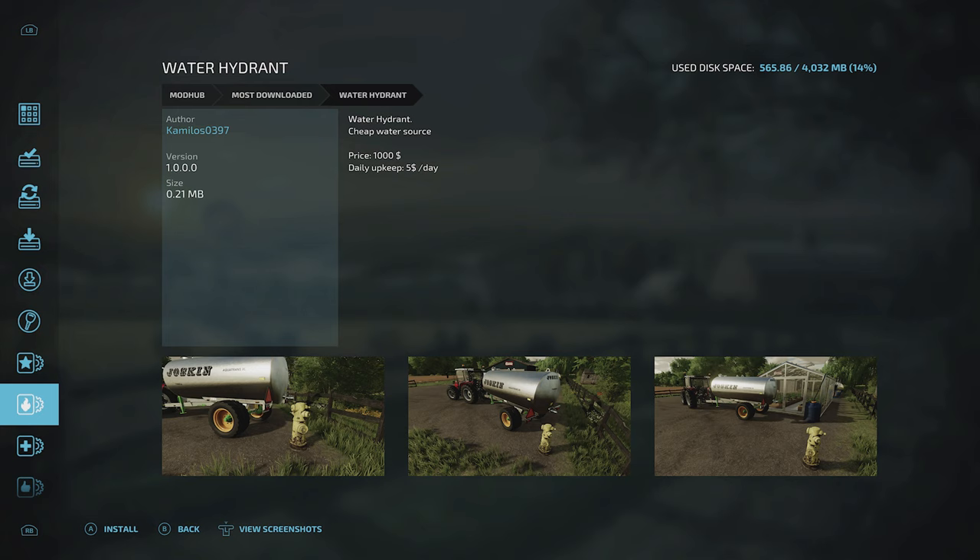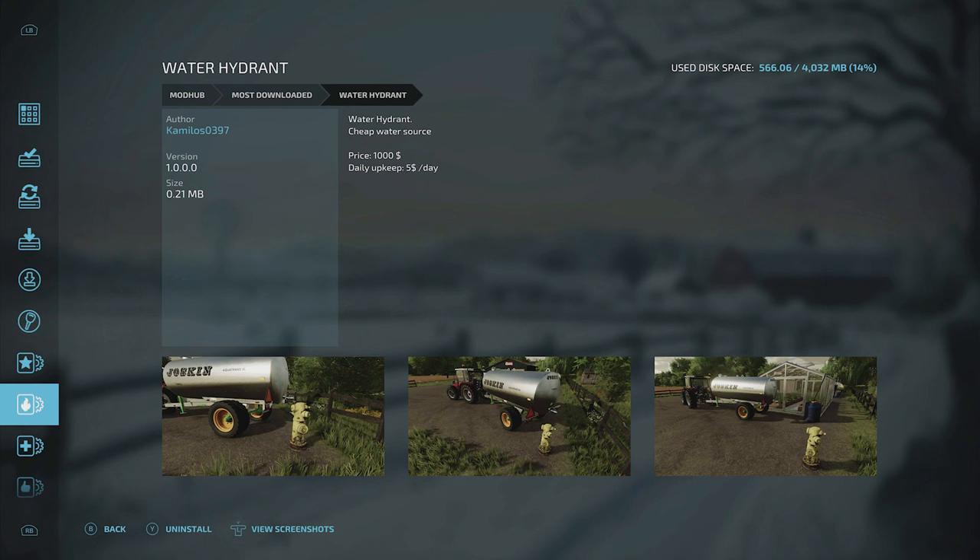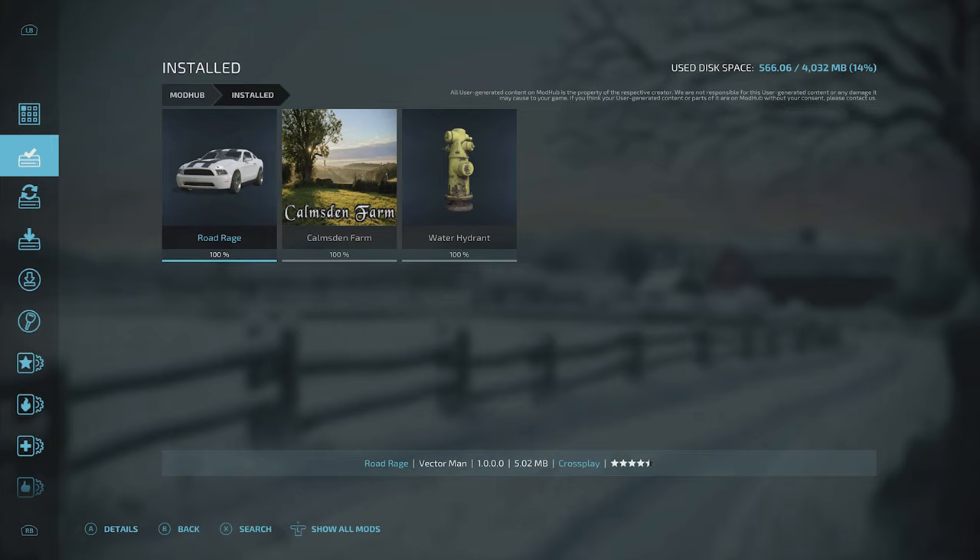Let's look for something else. Let's go with a water hydrant — a cheap water source. This one costs five dollars a day and a thousand in-game currency to place, so let's install that one as well. We should see when this stuff is added — there we go, they're all installed and ready to use.